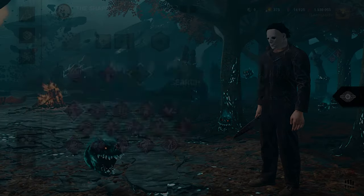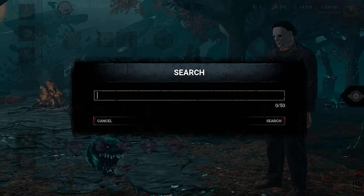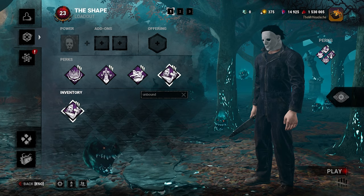Some pure anatomy, dark arrogance — do unbound. It'd be a little tricky to use unbound, but unbound is kind of like old news, but I think it's still pretty cool. Now that I'm looking at it, I'm supposed to be synergizing with Myers' already fast vault speed, but if I get a map like Gideon or something that doesn't have a lot of windows, it's kind of like I get screwed over.